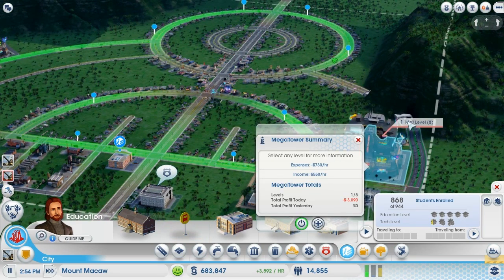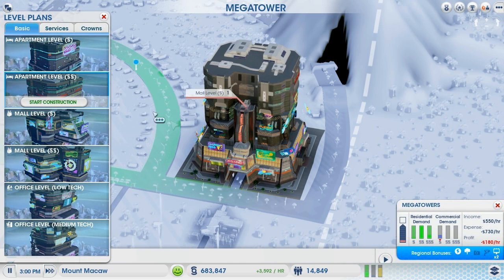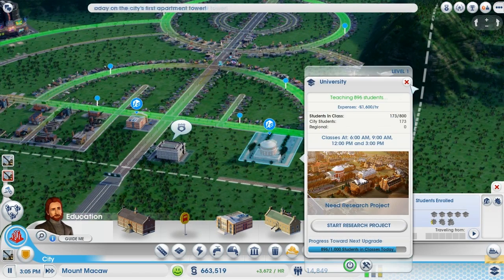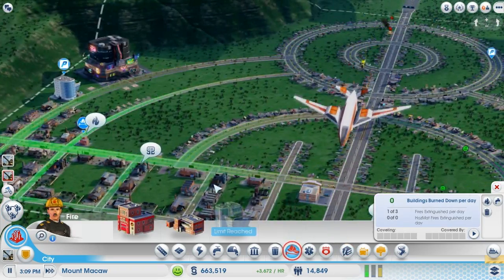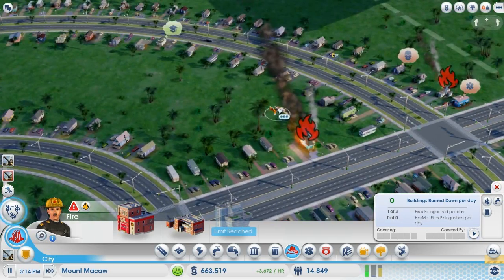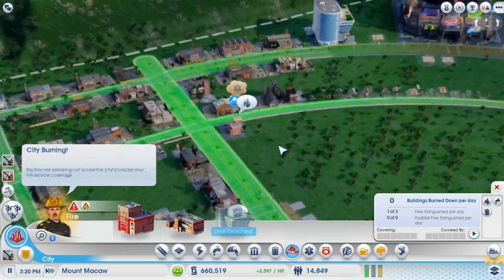We need some bus stops and school bus stops — it seems like I've already taken care of that. Shoppers need more options, so I'll give another upgrade level. Students need to keep getting taught. Both mega tower sites are very close to each other, and I spotted one of those sky choppers — Sim News 7. Placing it up top costs three thousand dollars, which is pretty good.